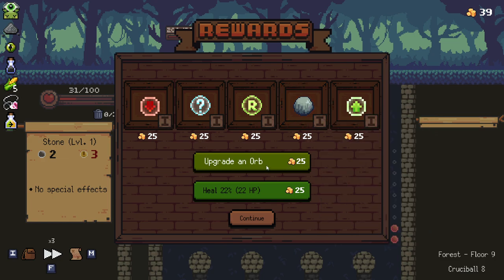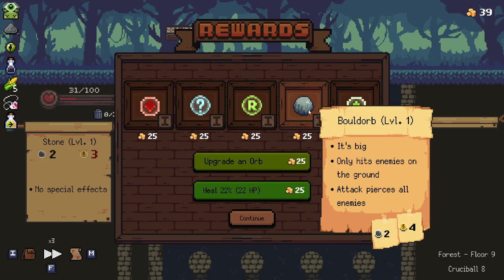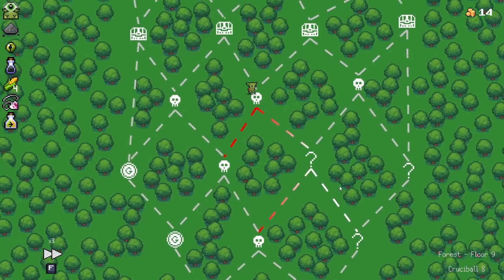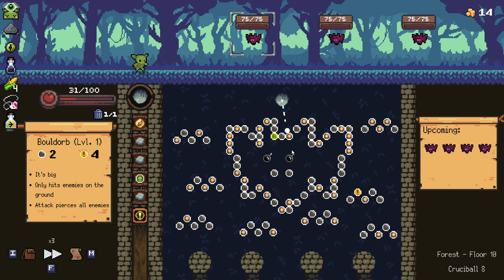I don't know what to take here. I could go with some upgrades — I don't want to flush out my deck too much, but a bold orb would be really nice. I'm gonna take a bold orb. Question mark here — I'm just gonna take all the question marks now. Okay, terrible terrible orbs to take here — I'm literally not gonna do any damage.